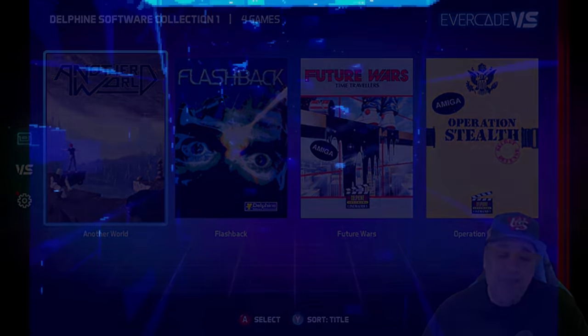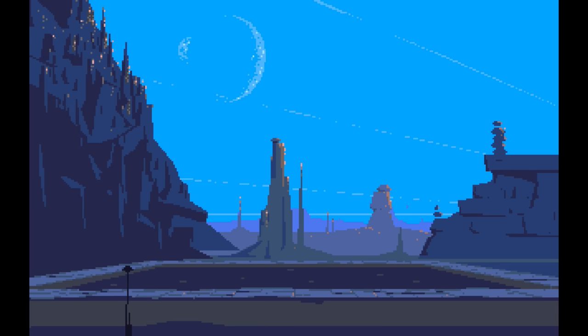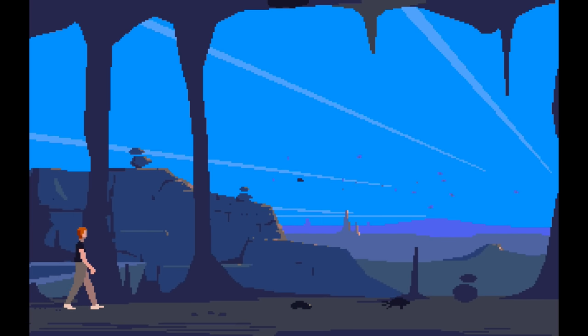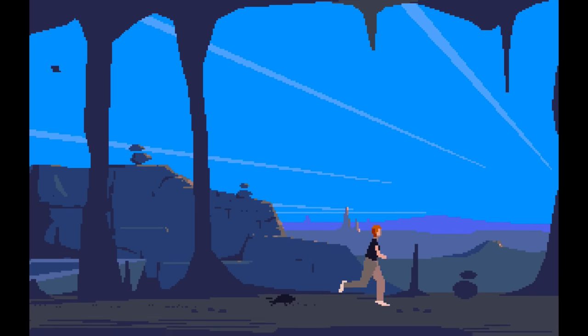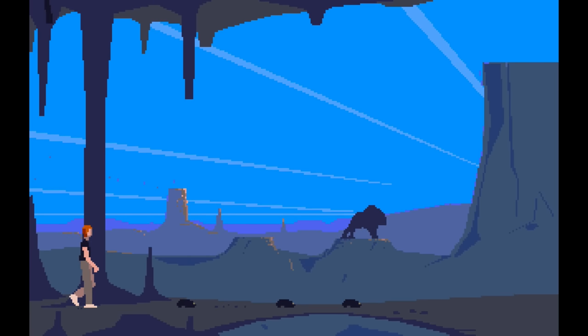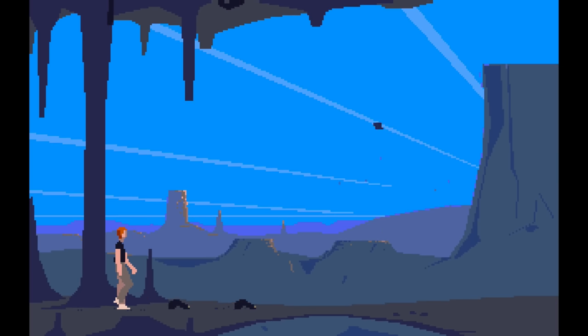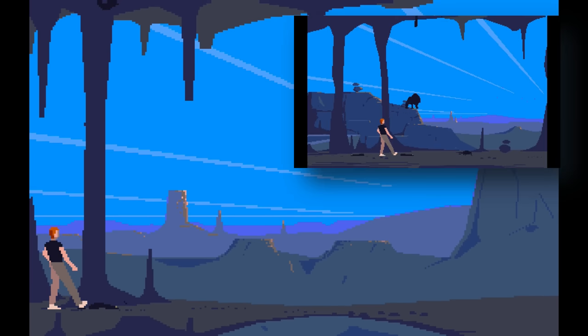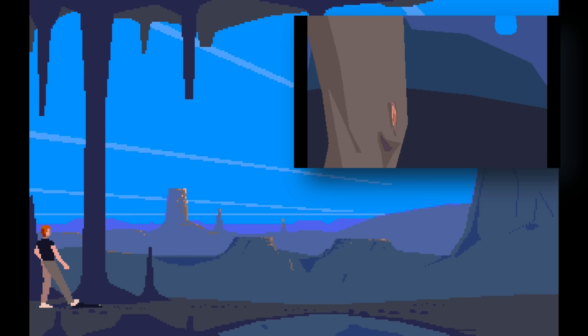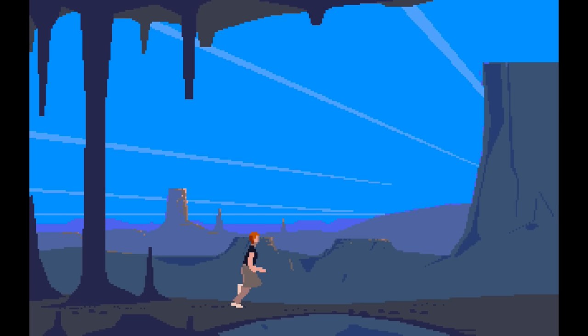Another World is pretty short if you know what to do, but none of these games are the kind you just jump into and blast through. This isn't Super Mario where you run around jumping on things. The way Another World starts, everything has to be pixel perfect — it's like a science experiment gone wrong. You wake up in another world, in some water. If you don't realize the cutscene has ended, you're dead. You have to swim up, get out before the tentacles grab you, then start walking and exploring — but little worms on the floor will kill you instantly if you get too close.